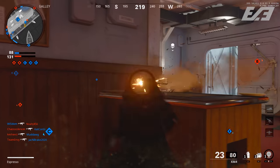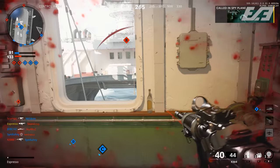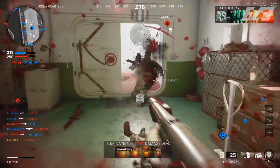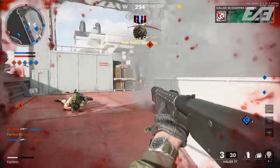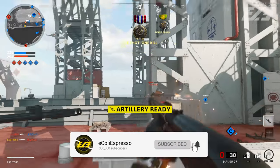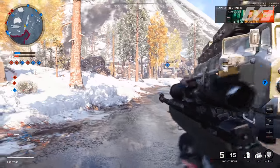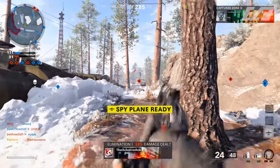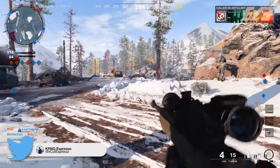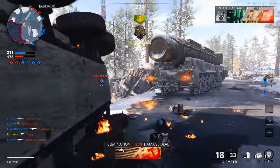For score streaks, the alpha build has several on offer: the RCXD for 600 score, the Spy Plane for 800, Artillery for 1900, Napalm Strike for 2400, Air Patrol — which attacks enemy air streaks — for 2750, War Machine for 3150, the AI-based Attack Helicopter for 3750, and the player-controlled Chopper Gunner — like the Huey from Black Ops 1 — for 6000 score.